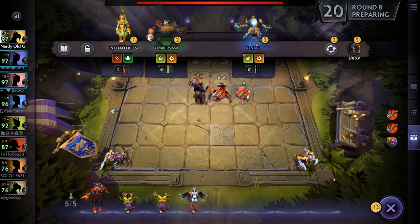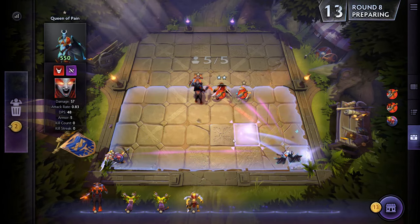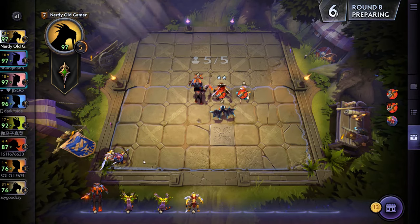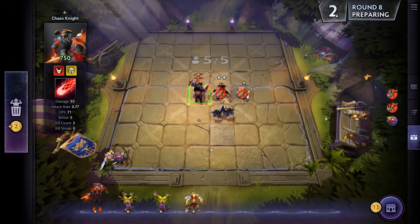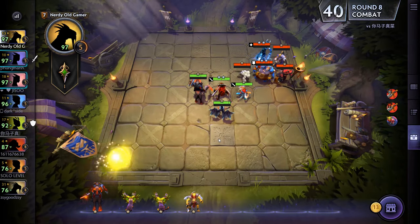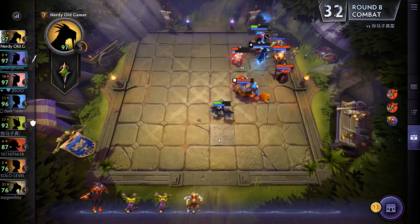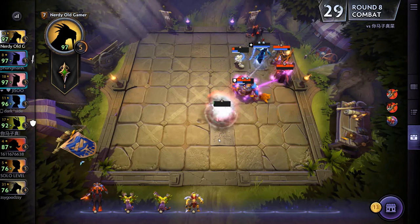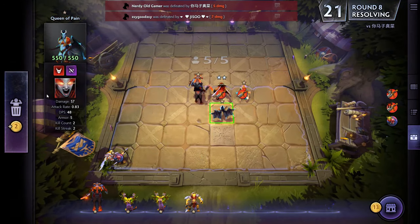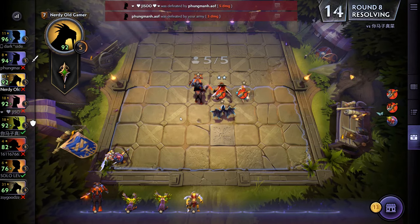Veno and Queen of Pain - very nice. We'll stick Veno in instead of this guy. Veno instead of Chaos Knight maybe - no, I think Chaos Knight is better for now. This is not going well at all. We did kill two with Scream of Pain though - so we're still doing okay. I don't think I want her in the front line though.